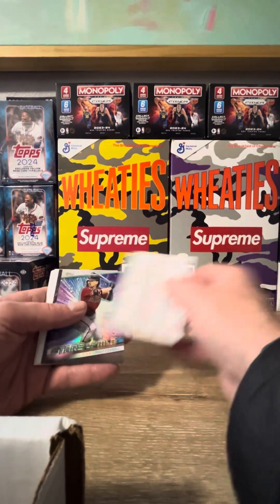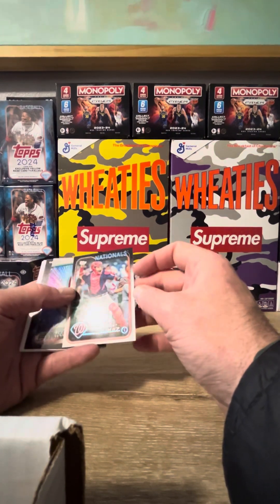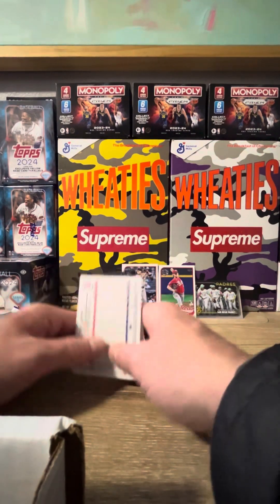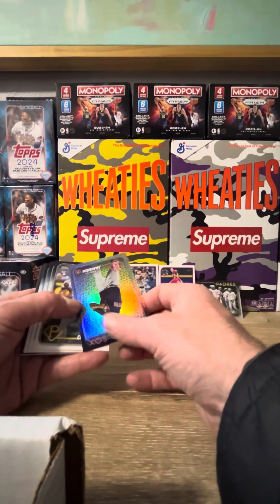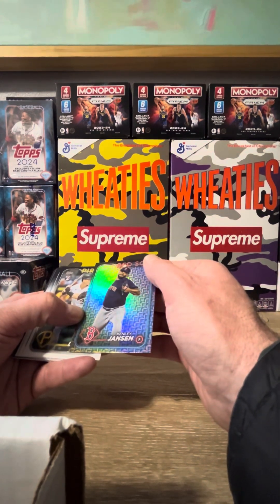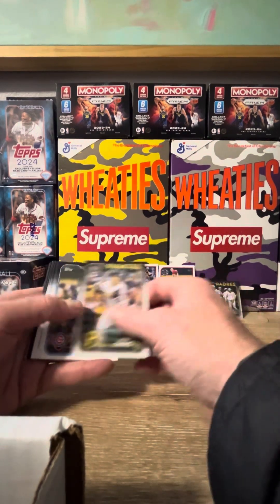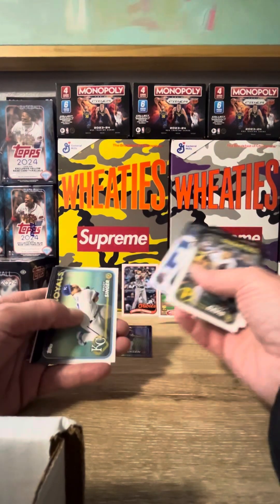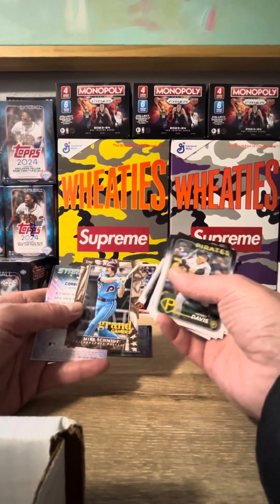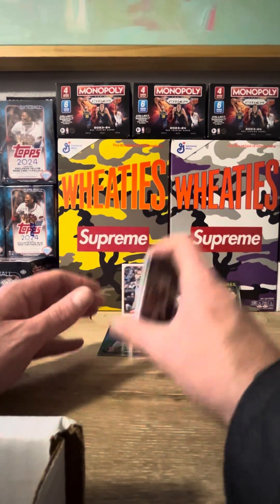Backwards card to start. We're going to have the rainbow Ruiz — wait, that's a backwards card for some reason. Okay, this is going to be one of our Easter parallels. This one is just the base holiday — Kelly Jansen, Henry Davis, Steel Schmidt, Jocs, Guerrero, Austin Hayes, grand gamer Schmidt, Corbin Carroll, Stars of MLB, and a Keibert Ruiz.